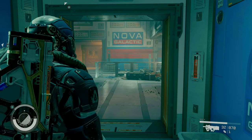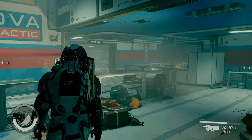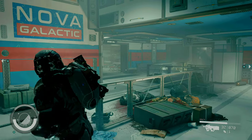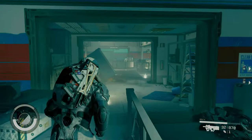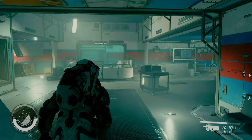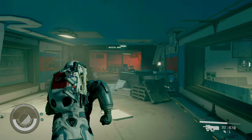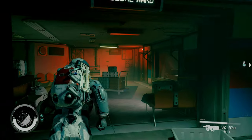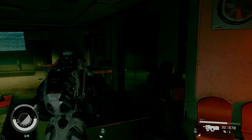Once inside, you want to go right on the Nova Galactic sign. Once you see the conference room ahead, turn right towards the medical ward. Once in the medical ward, there will be two rooms. To your left, the helmet will be in the second room to the right.